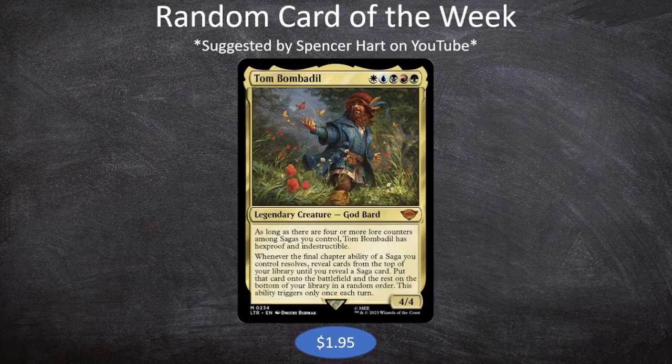Tom Bombadil is one of every color — white, blue, black, red, green — for a 4/4 legendary creature, God Bard. As long as there are four or more lore counters among sagas you control, Tom Bombadil has hexproof and indestructible. Whenever the final chapter ability of a saga you control resolves, reveal cards from the top of your library until you reveal a saga card, put that card onto the battlefield and the rest on the bottom of your library in a random order. This ability triggers only once each turn.